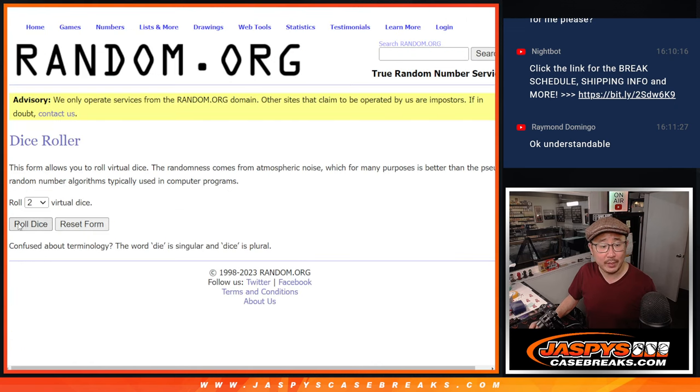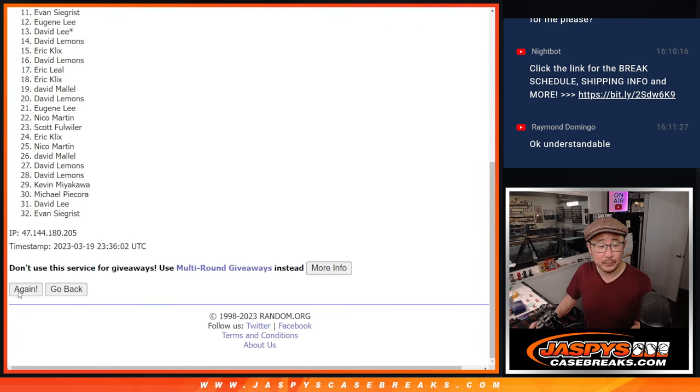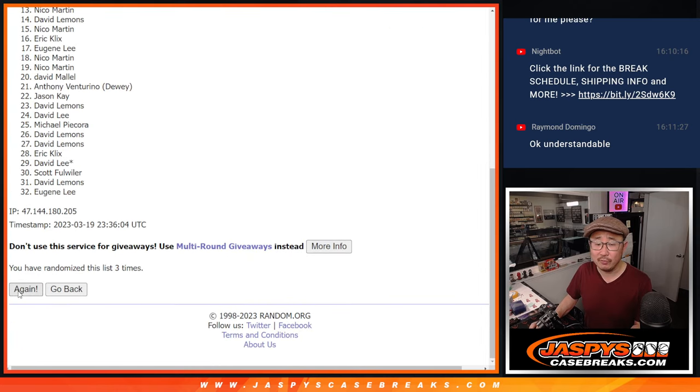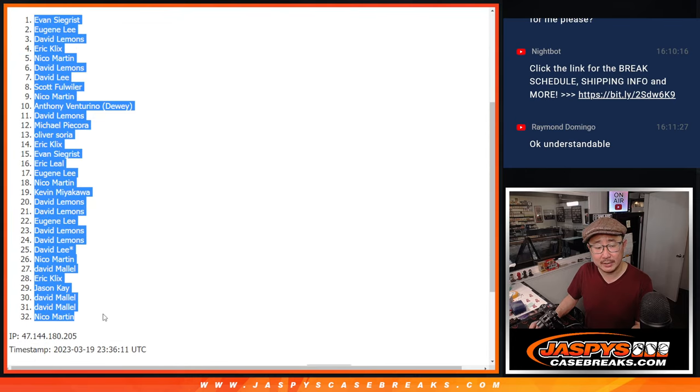Let's roll it and randomize names and teams. 5 and a 4, 9 times each. And a different dice roll for the giveaway part — 7, 8, and 9. This is just for names and teams.